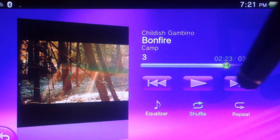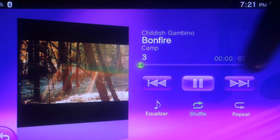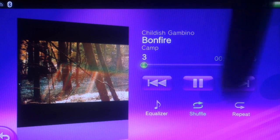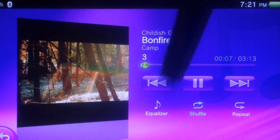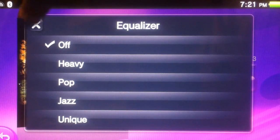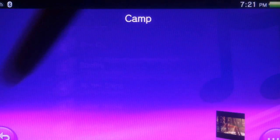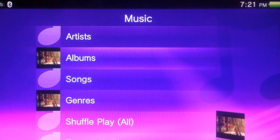I'm going to go ahead and start playing Bonfire — press play. You have your basic controls: back, forward, pause, equalizer. Not a lot of options, but options are there. You have shuffle and repeat. The cool thing the PS Vita does is it supports full custom soundtracks.